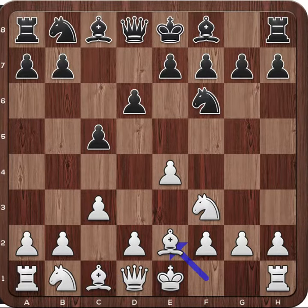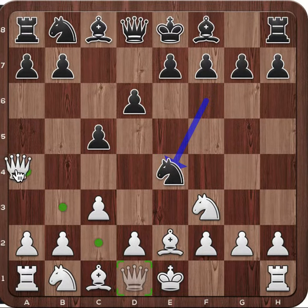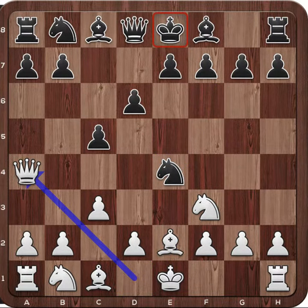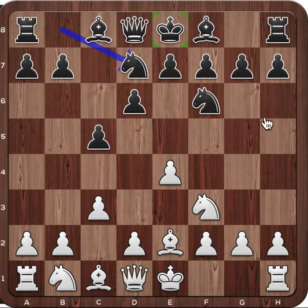In this position, white can also play bishop e2, which is the main move, and sets up a nasty trap here — because if black takes the pawn, white gives a check and wins the knight. So black cannot yet take this pawn, but with knight b to d7, black is preparing this, because now the queen cannot give the check anymore.